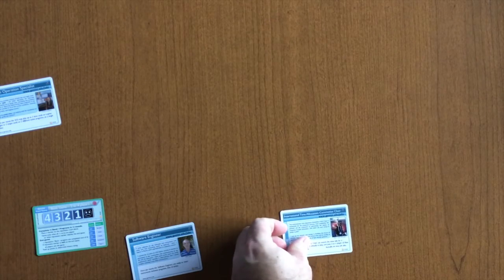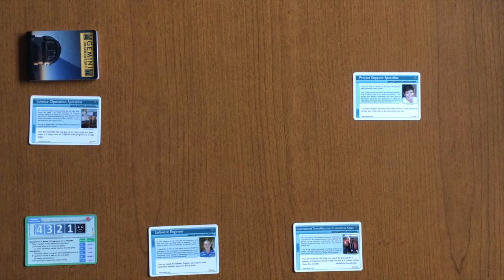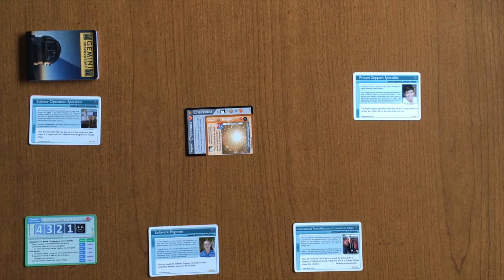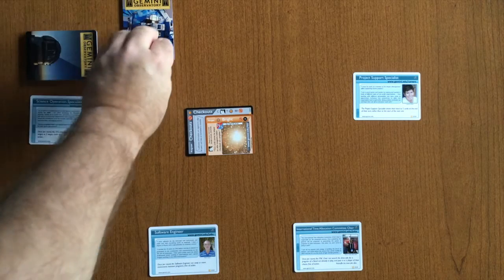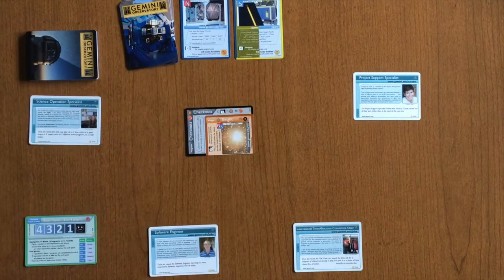To set up for the game, start by choosing a scenario card. With the basic game there's only the basic scenario, which comes in a 3-player or 2- or 4-player side — make sure you choose the correct side. Next, each player will choose a role, either distributed randomly or by player choice. Shuffle the weather deck and place it face down next to the first player. Place the checkouts card in the center of the table with the checkout side up, accessible by all players. Shuffle the instrument deck and place it face down, then flip up the top two cards to designate the instruments available for the first turn.